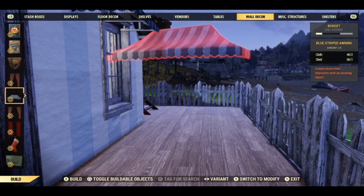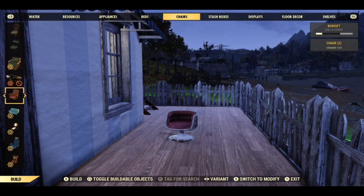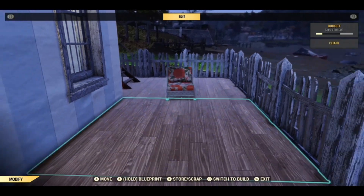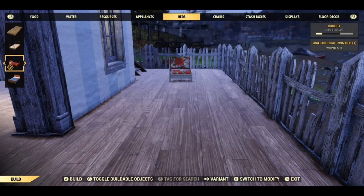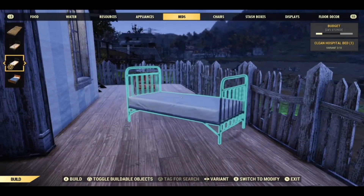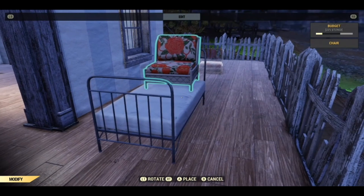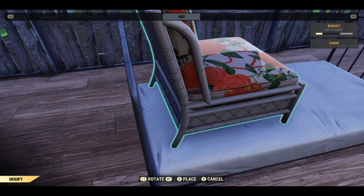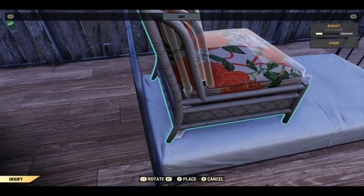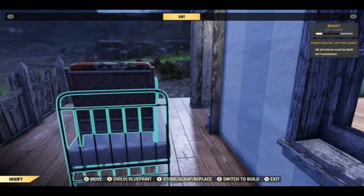I'll quickly show you, before I leave, how to merge the bed with the chair. This is the chair I used — it comes from White Springs from Pendleton. I used the clean hospital bed. Put that down, then put the chair on top, in the middle, as far back as it will go. It can be a pain to get it — when I did the Grafton Heights build I couldn't get it anywhere near as close. But there we go — that looks pretty much centred.